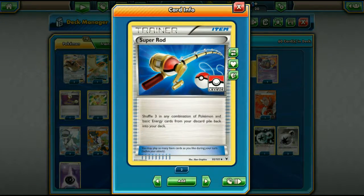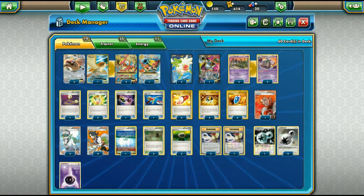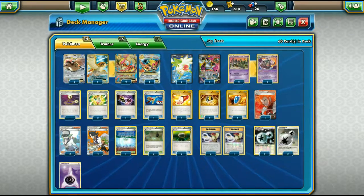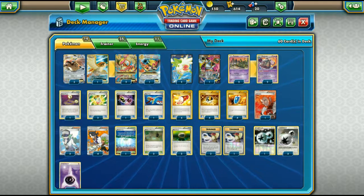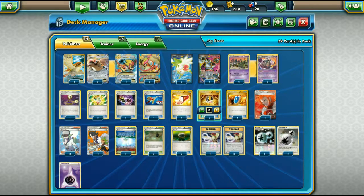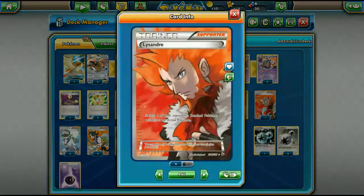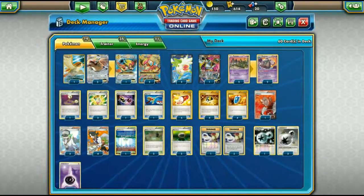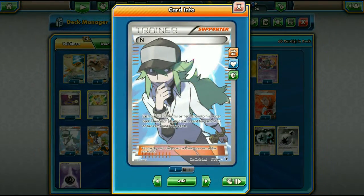One Special Charge gets back our DCEs if they get discarded. One Super Rod recovers Pokemon in case we run low on Pidgeots or Garbodor. Four Trainer's Mail helps us find Pidgeot Spirit Links as early as possible. Four Ultra Ball is a staple, four VS Seeker for supporters, and one Lysandre — I want to play two but couldn't find room — which combos nicely with Mock Cyclone.